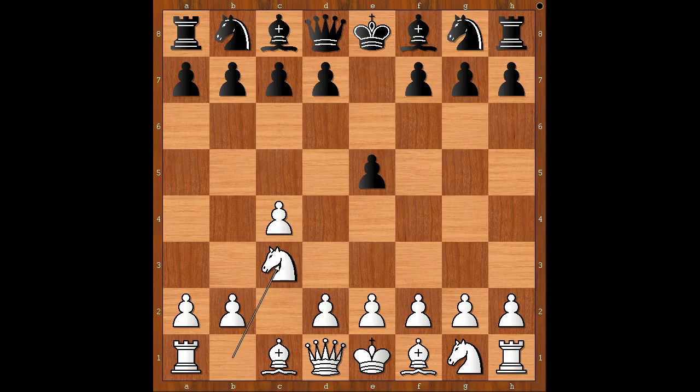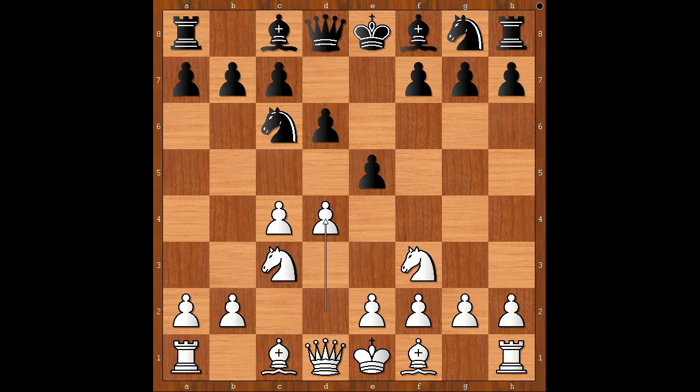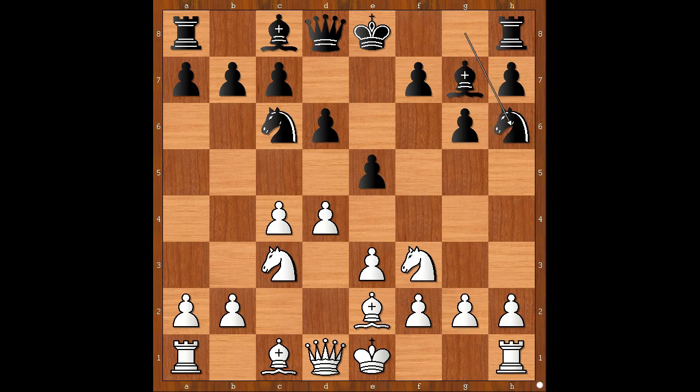e5, Nc3, Nc6, Nf3, d6, d4, g6. Play with black pieces playing the King's Indian Defense. e3, Bg7, Be2, Nh6. White to move: d5.